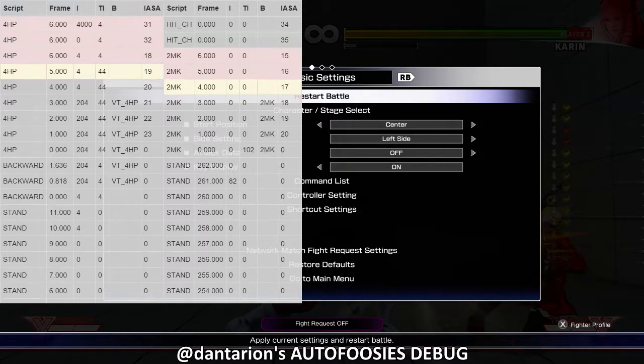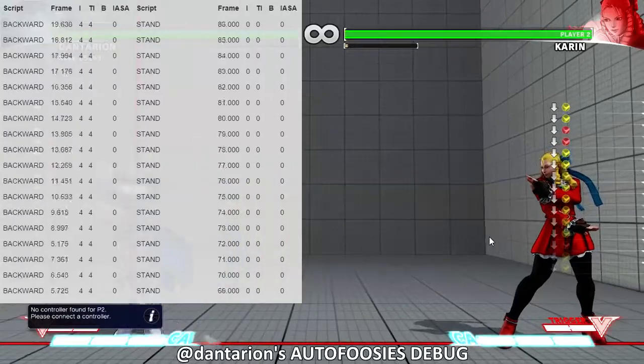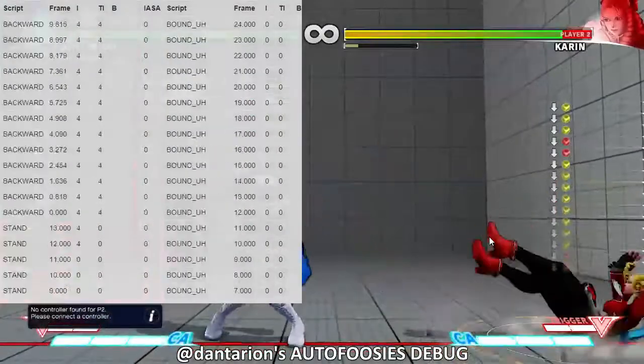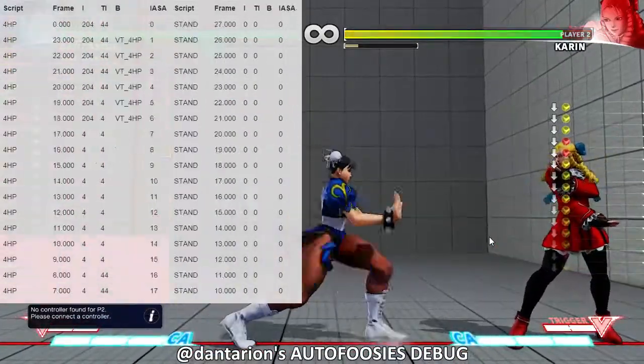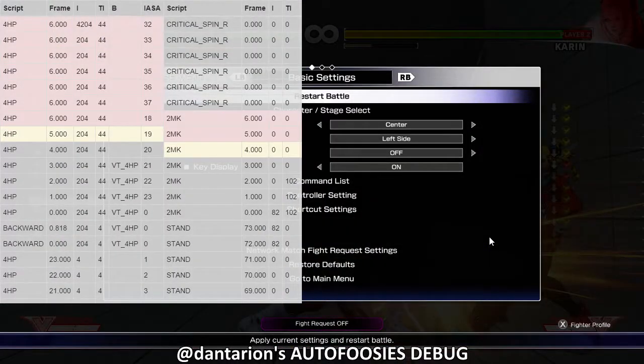In this case you can see what happened: the medium kick became active but it whiffed, and then Chun-Li hit with back fierce. Let's keep doing this until the bot gets crush countered, because that's really what I don't want happening. Right there — that one whiffed but it still crush countered though.